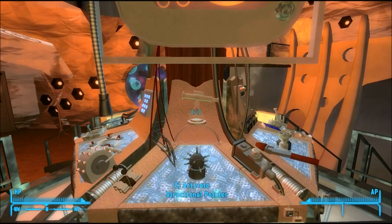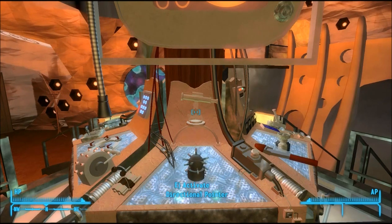You can activate the autopilot on the primary control systems on the TARDIS scanner. Once activated you will be unable to disable it. However, while in flight it will automatically fly you there. You will not need to do anything while in flight except wait.